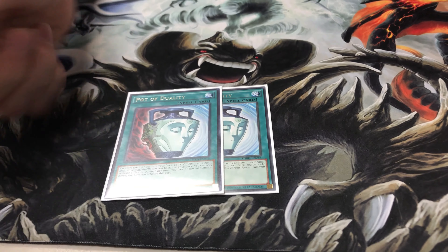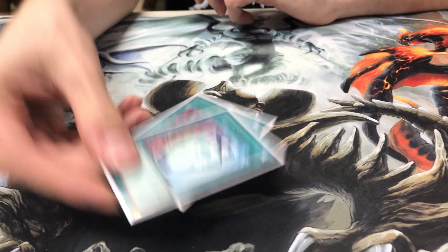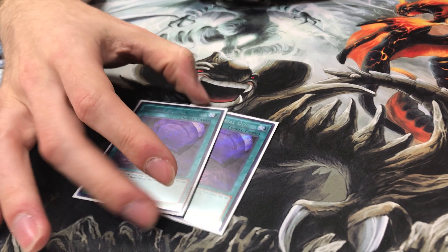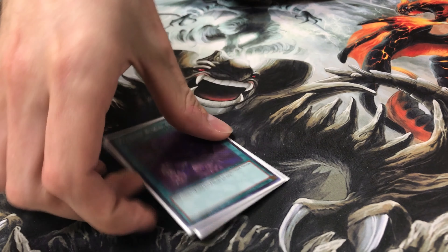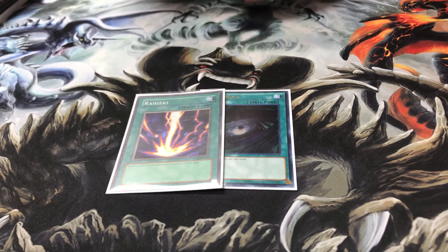Then two Pot of Duality — since you don't do many special summons during your turn. Two Foolish Burial Goods for the traps, which I'll get into later. Then one Dark Hole and one Raigeki.